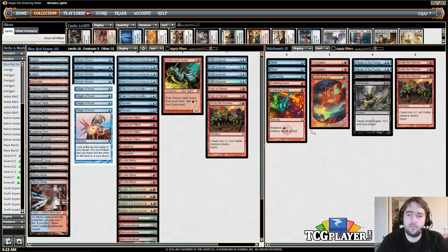One Lightning Bolt — some lists play more, but the removal has been diversified here. Shattering Spree is for any artifact-based deck. Then there's a combo-control counterspell package so you can force through your own combo — like making sure Gifts Ungiven resolves — or stop something your opponent is doing. Maybe you're up against a deck like Ad Nauseam and want some additional interaction.